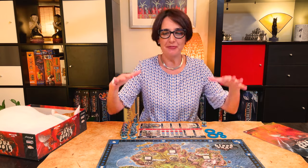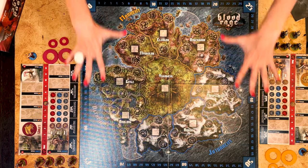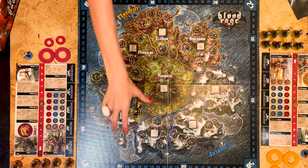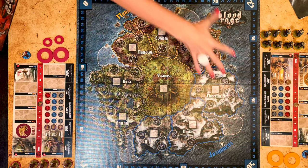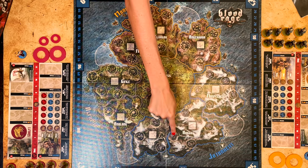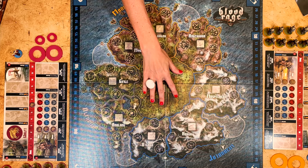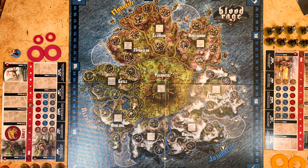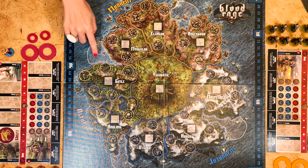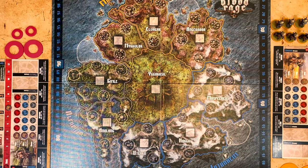Now let's put the main board in the middle of the table and have a look at it in more detail. The world of Midgard is made of three regions: the blue Jotunheim, the yellow Mannheim, and the white Alfheim. They are made of provinces and surround the central province of Yggdrasil. The provinces have a certain number of villages, and each village can hold only one mini. There's no limit to the number of units that can occupy Yggdrasil. There are also four fjords where you can place as many ships as you want. Each fjord supports the two provinces they connect to, and is affected by what affects those two provinces.